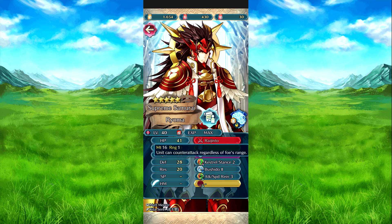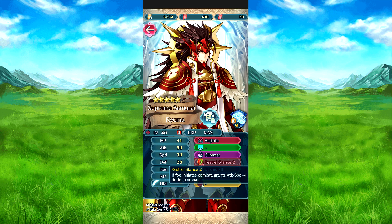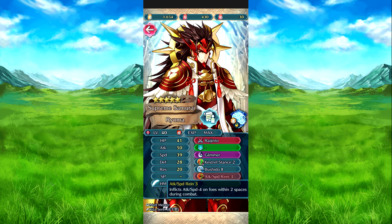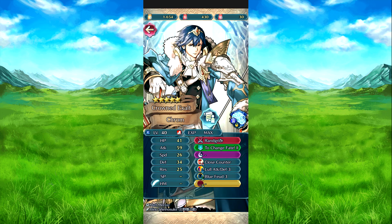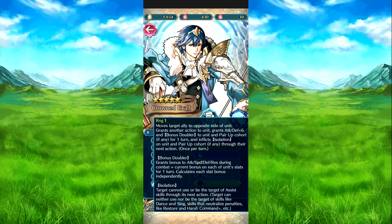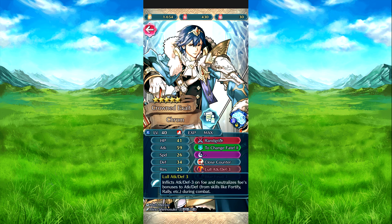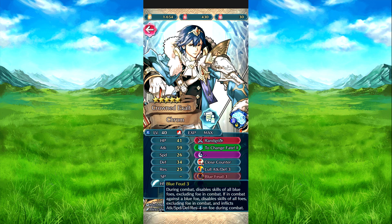We have Legendary Ryoma with the Raijinto, which obviously gets refined. Glimmer, Kestrel Stance 2, Bushido 2, and I believe his new one was Attack Speed 3. Then we have Legendary Chrom with the Raijinto — well, his Parallel Falchion. Obviously this is the best weapon. To Change Fate 2, obviously the upgraded version. Close Combat, Atk/Def 3, and I believe his new one was Blue Fuse 3.